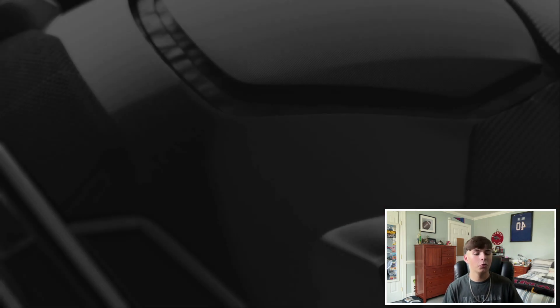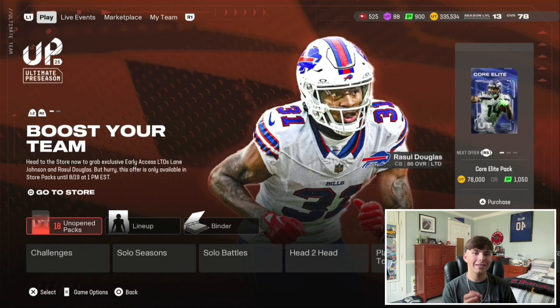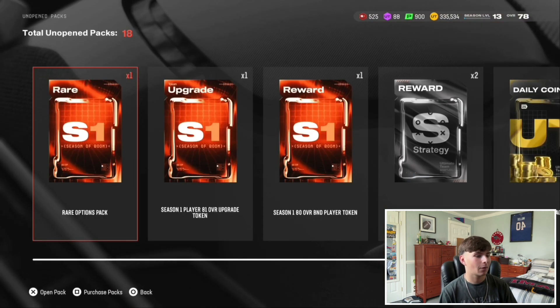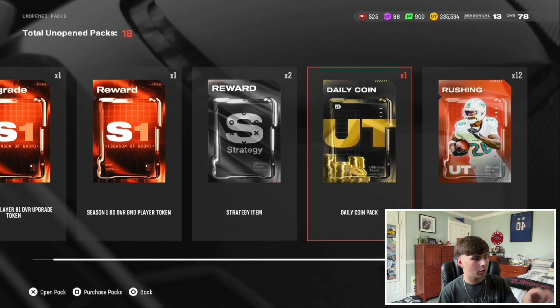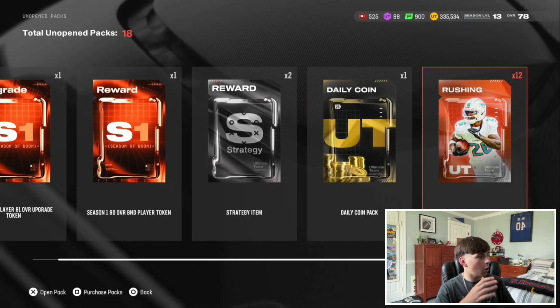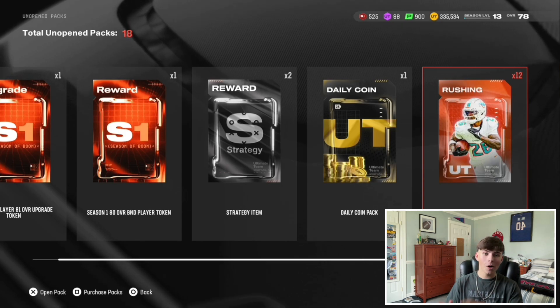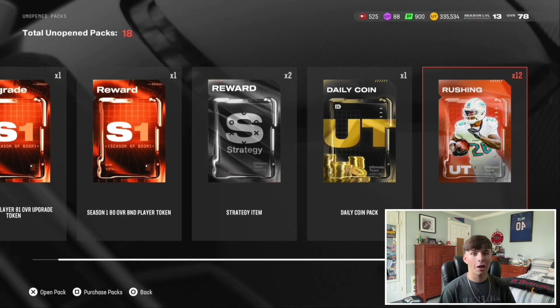We'll go into Ultimate Team and you'll see in the bottom left corner I have 18 unopened packs. I do have some rare option packs that I'll open in my no money spent video later tonight. But you do get 12 rushing packs from doing these challenges, and these rushing packs are super valuable, so we're going to open up all of them and see what we can get.